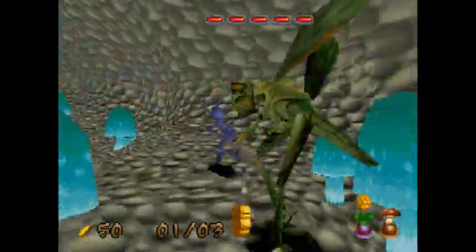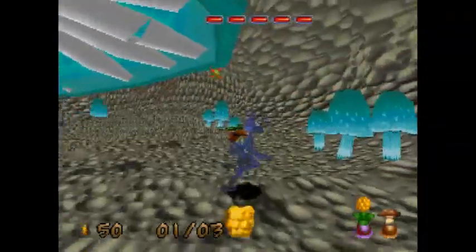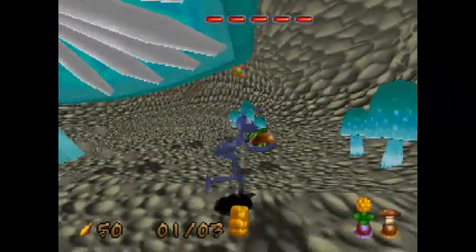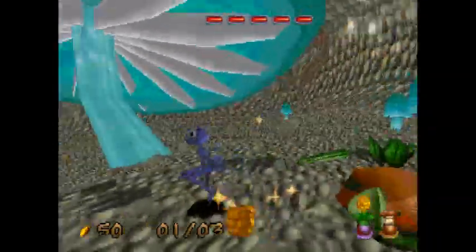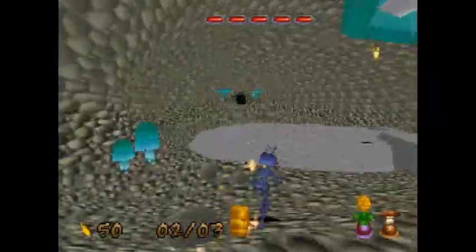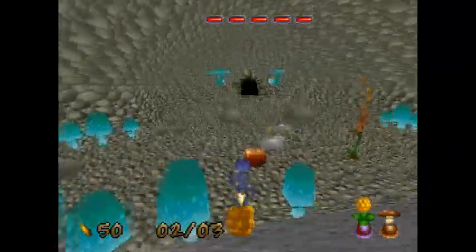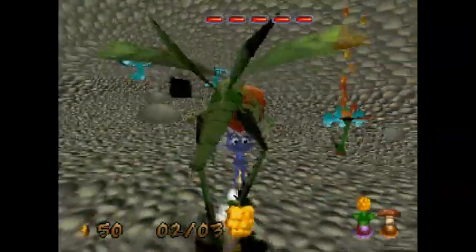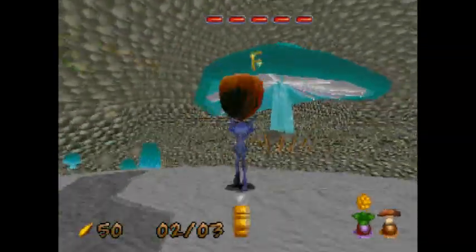You can damage Thumper with other berries, but you just have to land the killing blow on him with the gold berry. Also, the last letter is over there. You actually do want to get this invincibility. In order to get that, we're actually going to have to carry the seed from here over there — which, if you're not invincible, Thumper's going to make your life real miserable.